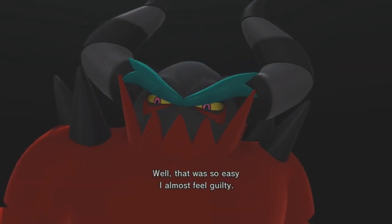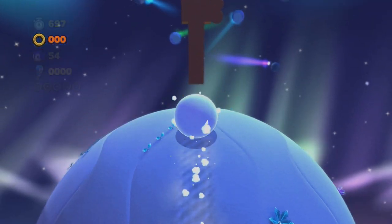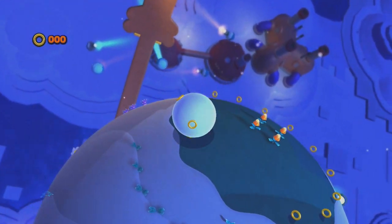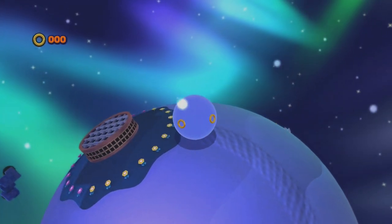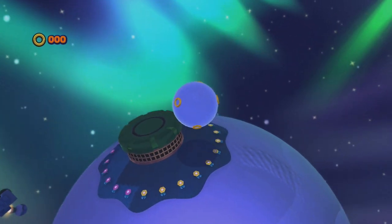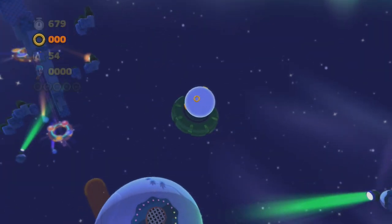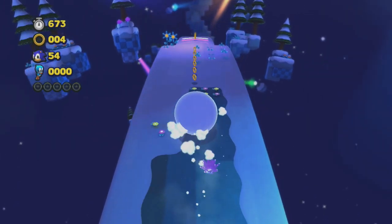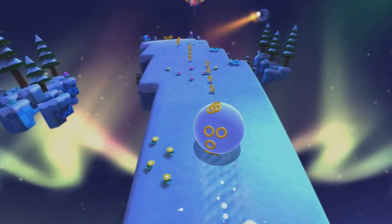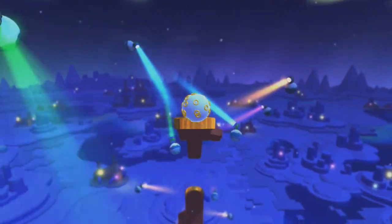That was so easy I almost feel guilty. So folks, in Act 2 of Frozen Factory, Sonic covers himself in a whole bunch of snow and becomes a gigantic snowball, and we spend the entire level rolling around as a snowball. I don't know why Sonic does this — maybe he sees all the various rail loop-de-loops and figured he'd better roll himself into a giant snowball. But it's really just an excuse to have a gimmicky snowball level.